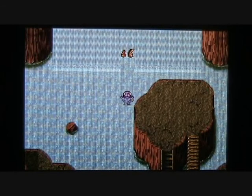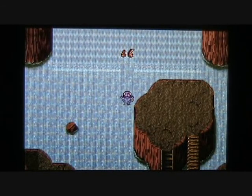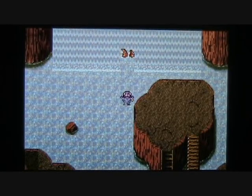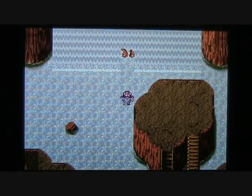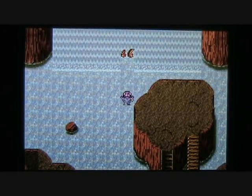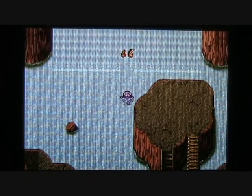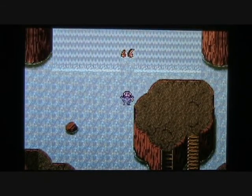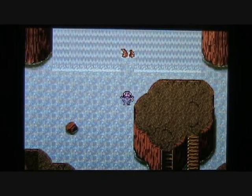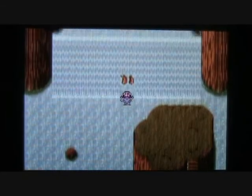Welcome back to a new episode of Let's Play Final Fantasy IV Advance. In our last episode, Cecil, Rydia, and Tella jumped down a huge waterfall and landed in the sunken lake, where they fought a few new monsters, picked up some new treasure, and headed toward the exit. But it seems to be guarded by a squirmy, squid-like creature. So let's step forward and investigate here.